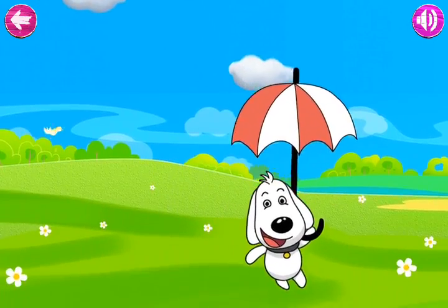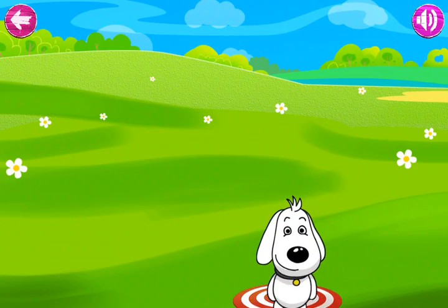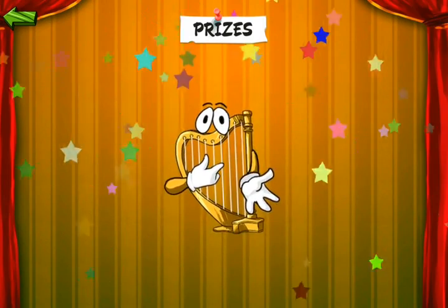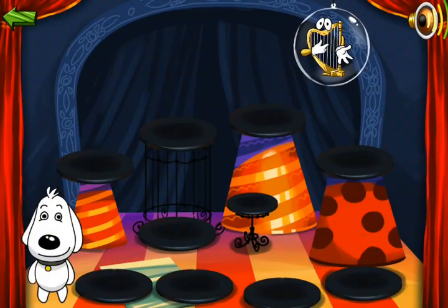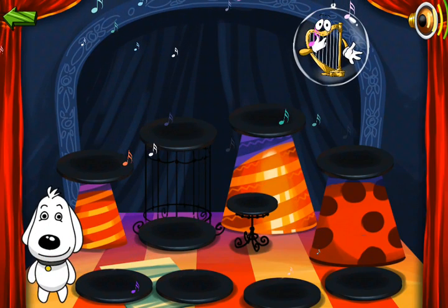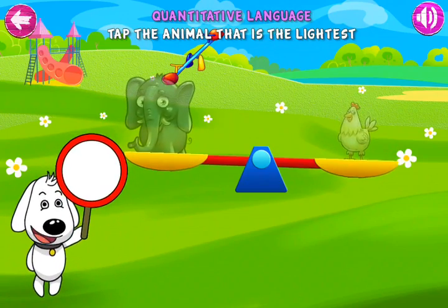Can you land Bocci on the bullseye? Prize room. Choose an instrument. Harp. Music room. Tap an instrument to hear it play. Great. Awesome! Want to throw a pie on Bocci? Sounds like fun.